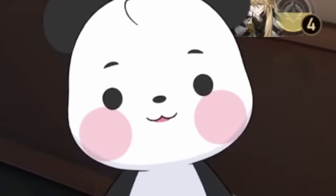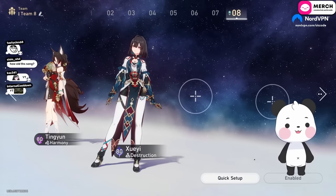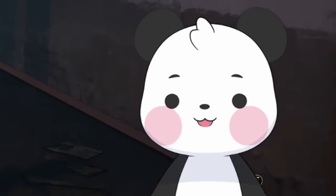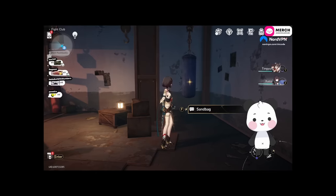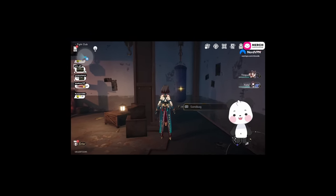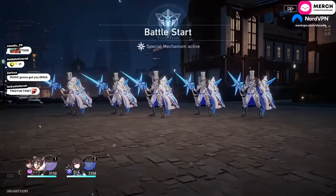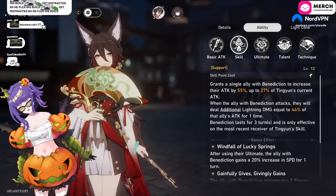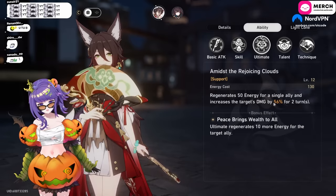All right, hello YouTube. Today we'll do a Zueyi guide, but first I'm going to put this part at the very beginning of the video because I've heard this question so many times the past few days: why do I use Zueyi and Tingyun so much? Most people know that Tingyun buffs your attack, gives you energy and damage bonus.